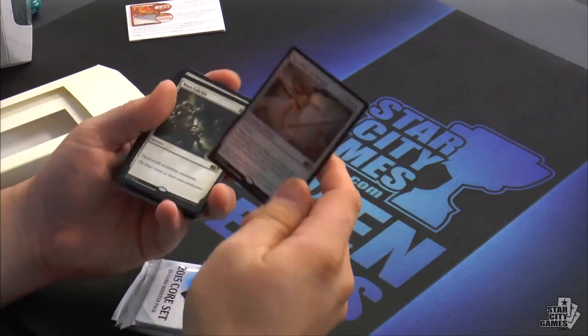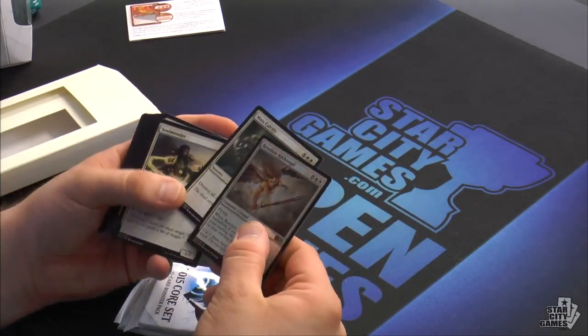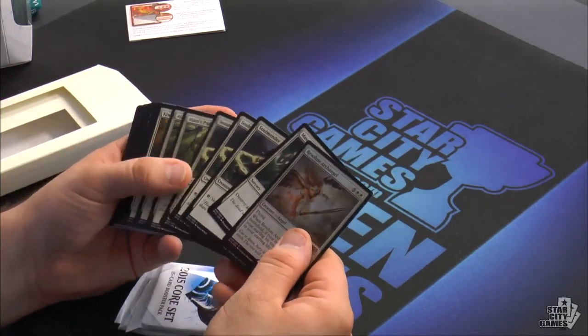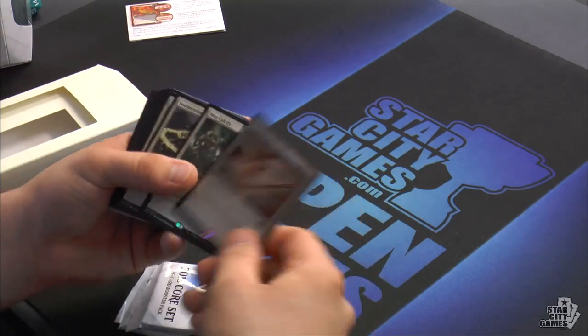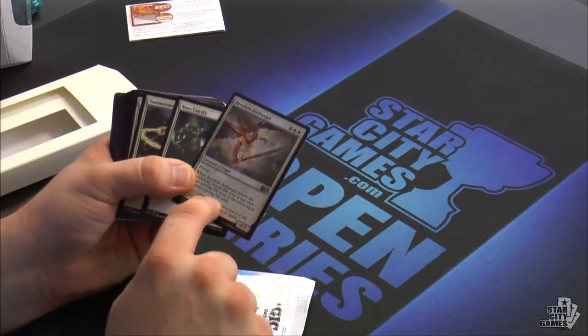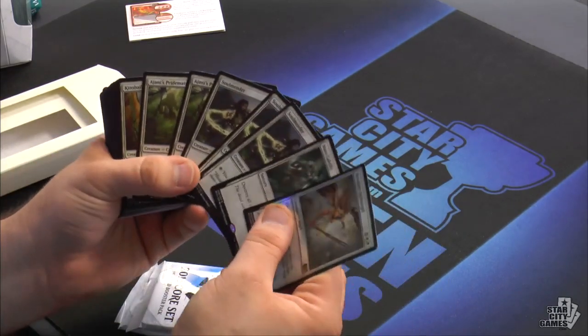Starting off we have Resolute Archangel and Mask Calcify — these are our late game win conditions. Not only does Mask Calcify destroy all other colored creatures, but it keeps all the white ones around. Resolute Archangel resets your life total, and if you had a lower life total, that technically counts as life gain. So that's going to trigger our Ajani's Pride Mates along with our Soul Menders.